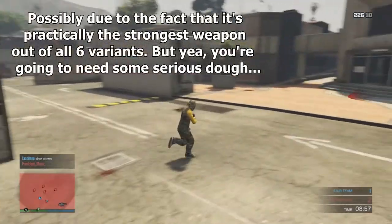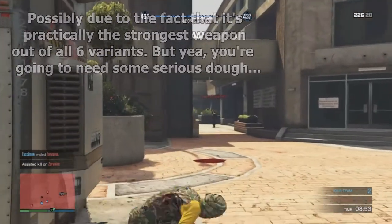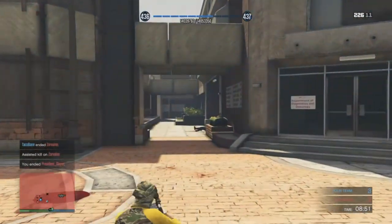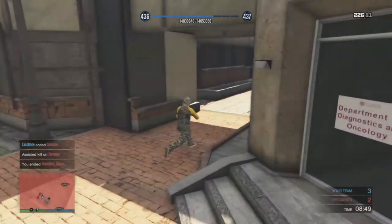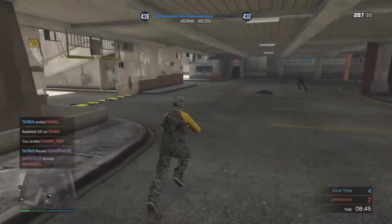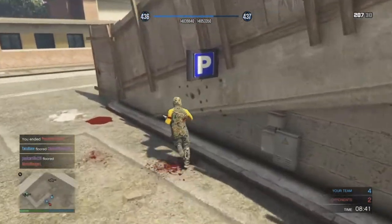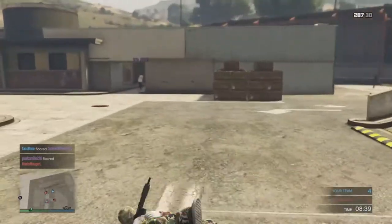After this, you have tons of customization options to choose from, which include different types of ammo, muzzle brakes, and tints and liveries — whatever you want to call it. There are so many tints I can't even imagine how much it would cost to purchase all of them, because all of them are basically about 50K and up.